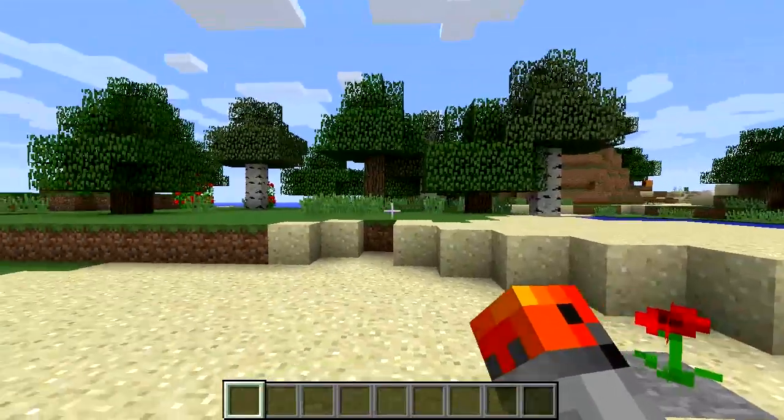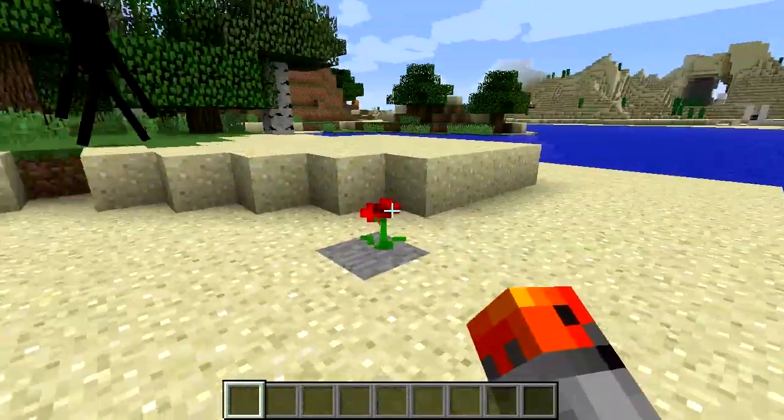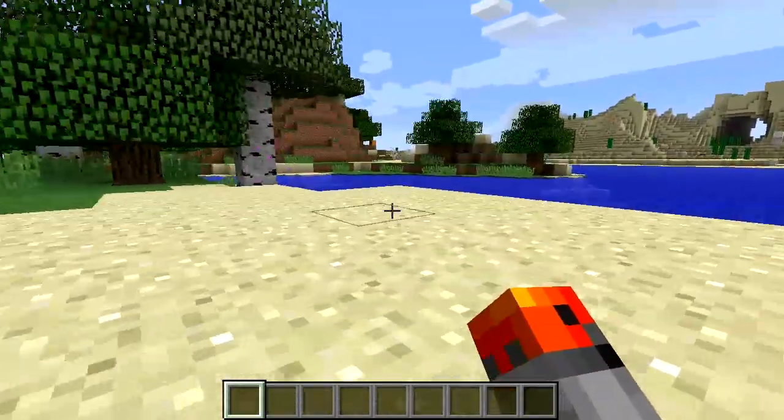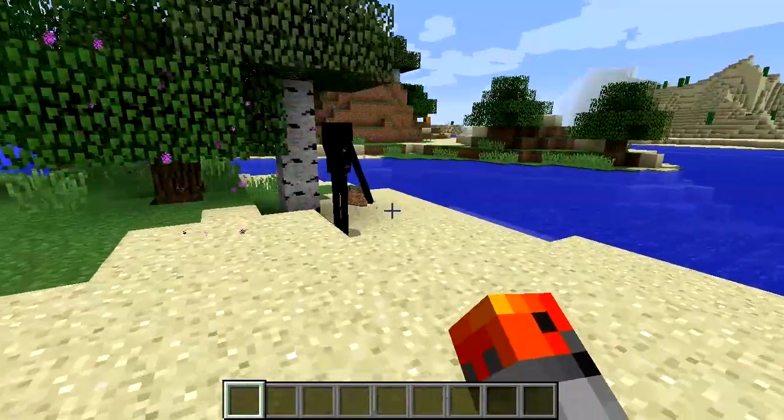Enderman can place blocks wherever they want, even if you normally wouldn't be able to place them. For example, if you've seen a flower or a cactus on stone, it was probably an Enderman who picked it up from somewhere else and placed it on the stone.